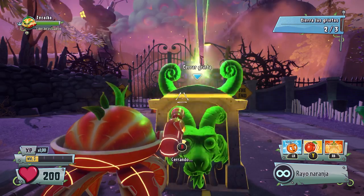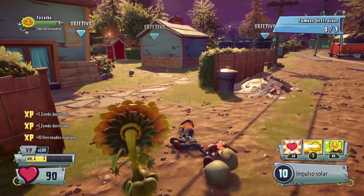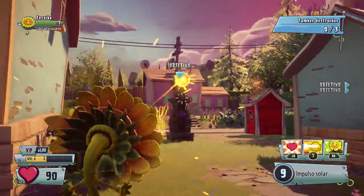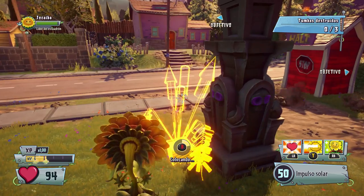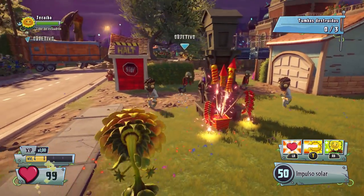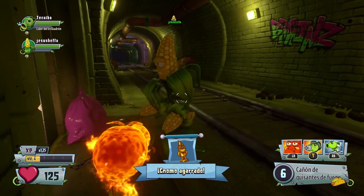Lo primero que hace Garden Warfare 2 es llevarte al patio. Es una manera diferente de presentar las distintas opciones del juego. Cambia los menús habituales por el campo de batalla del patio. En él hay una zona para cada uno de los bandos: plantas, zombies, y un punto de encuentro en el centro en el que se libran batallas constantemente.